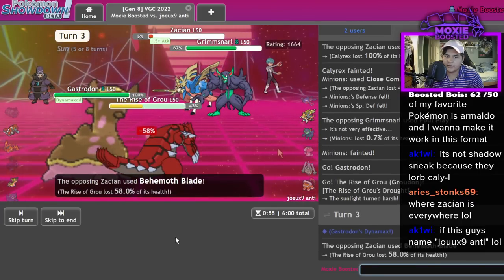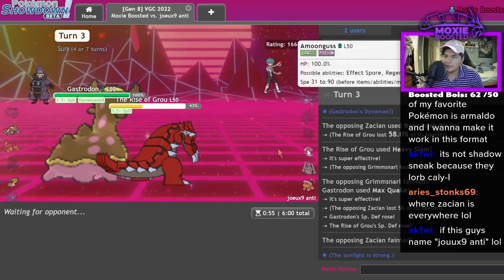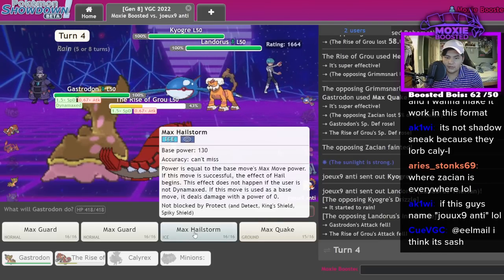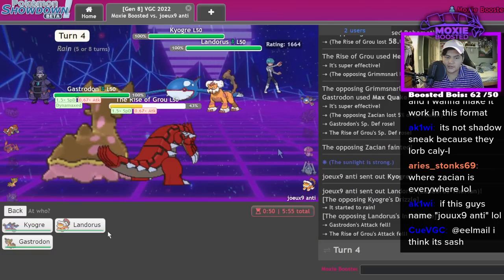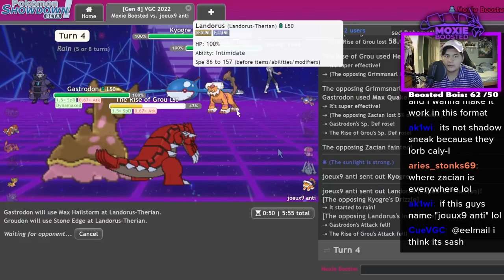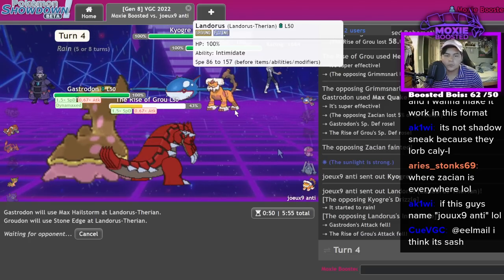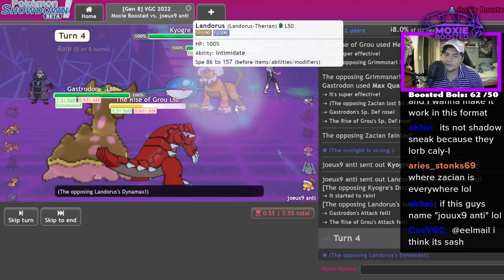He was gonna B-Blade the Groudon anyway. Yeah, you need a Mossambique to win now and you got Lando — sorry bud. Maelstrom — try to outspeed Stone Edge. It's probably gonna Dynamax the Lando, to be honest. I might lose.